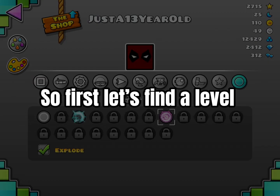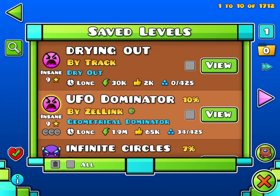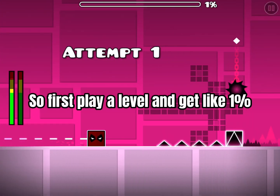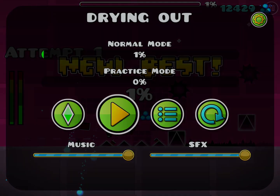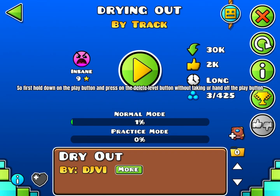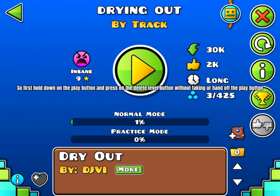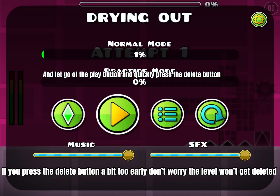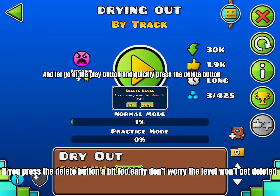So first, let's find a level. Play a level and get like one percent. Then hold down on the play button and press on the delete level button without taking your hand off the play button. Let go of the play button and quickly press the delete button.